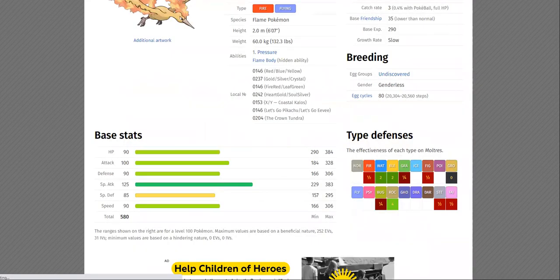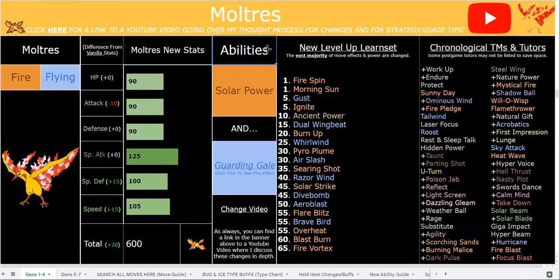You might also notice Moltres has Solar Power, which is an incredible offensive option. You might think there's overlap since Charizard had Solar Power — but Charizard no longer has Solar Power. It now has two even better offensive abilities: Ruthless, which functions with moves like Aeroblast and Heat Wave to always crit, and Moxie, which turns into great abilities like Aerilate and Levitate on the mega. The megas also still have things like Serene Grace and Drought.